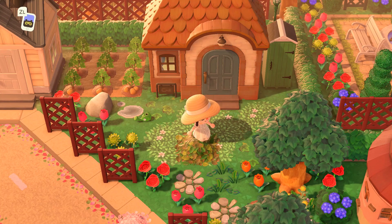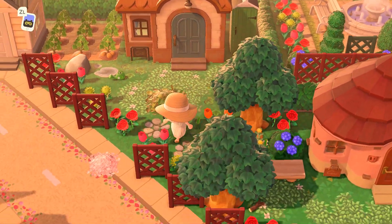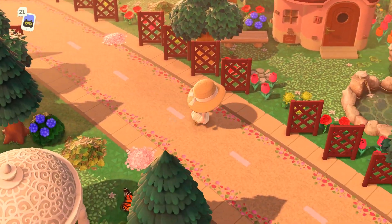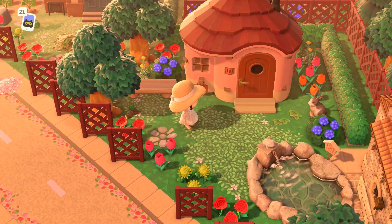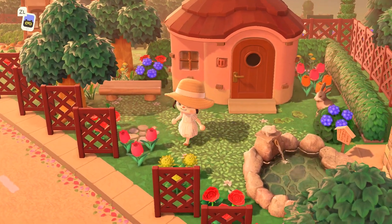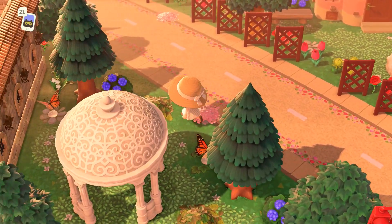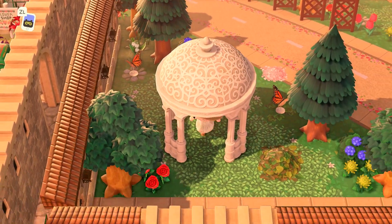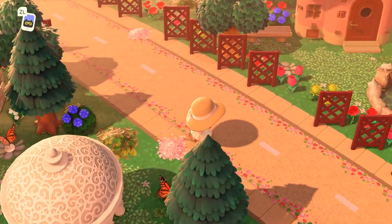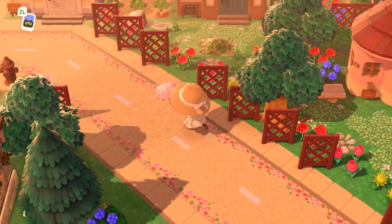Over here we have another villager neighborhood with some farmy elements — crops, regular little flowers throughout — and you can follow this pathway down to see a couple more villager houses. These look to have a more natural aesthetic, with lots of green grass and natural items and decoration around here. I really like this contrast with the rest of the island. Along the sides of the path you can also access some more grassy areas.